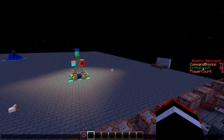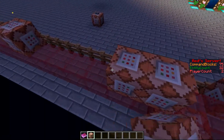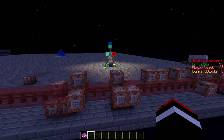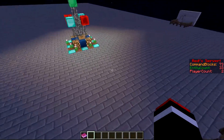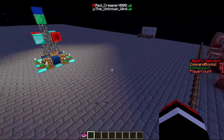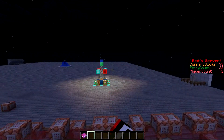You can see the red server command blocks on the sidebar, and it's really cool because it's live. If I place more or destroy command blocks, it changes. Then I have an entity count - if I were to throw this it'll go up - and then a player count. There's David online, so there are two player counts right now.